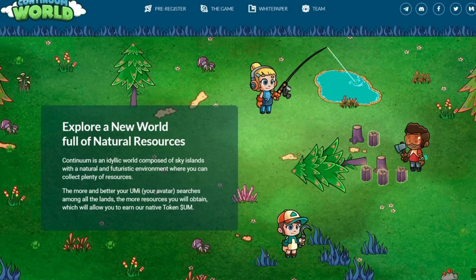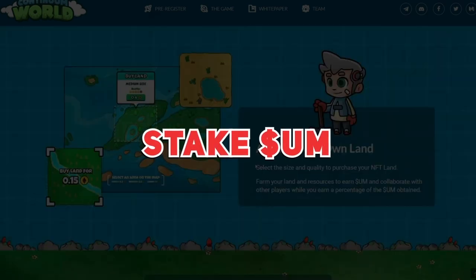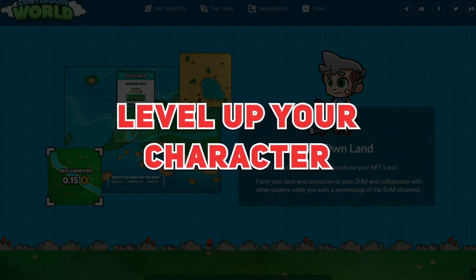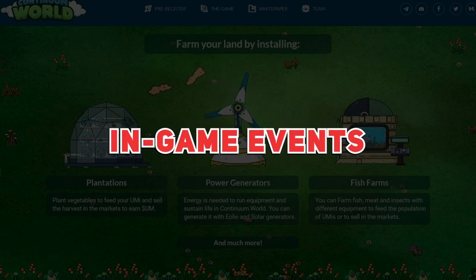Just to summarize, if you want to make money in this game: number one, you can sell the resources that you farm; number two, you can stake the game token UM to get some rewards and governance rights; number three is by leveling up your character in the game; and finally, number four, there will be some in-game events popping up that you might want to check out.